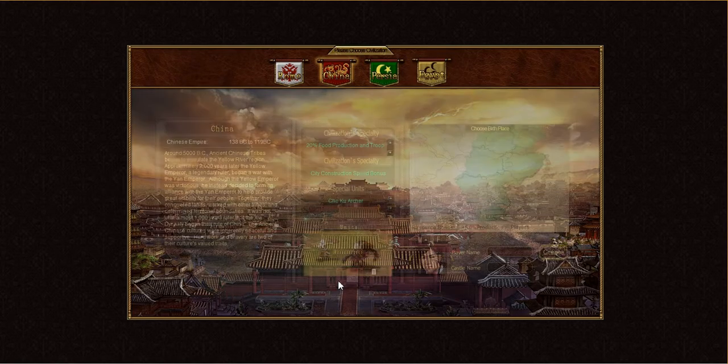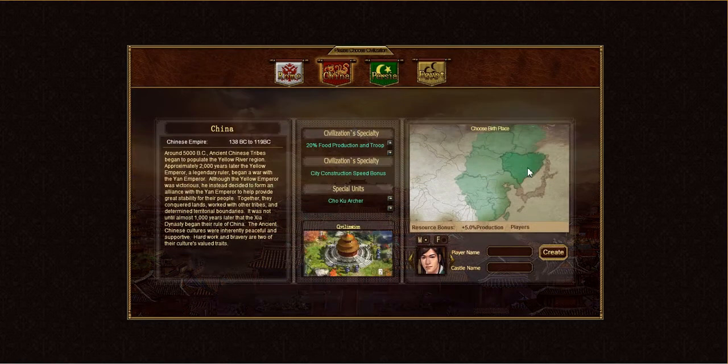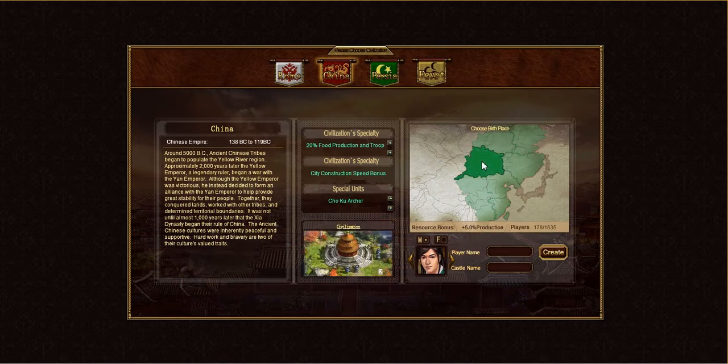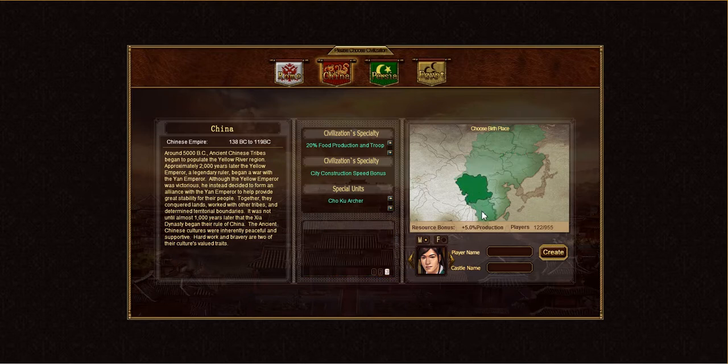Another thing you have to do is choose an actual area or province inside of your Civ where you want to spawn. Each one has eight choices, and if you click through them you can see the populations that are in there and get an idea of where people are going right now.